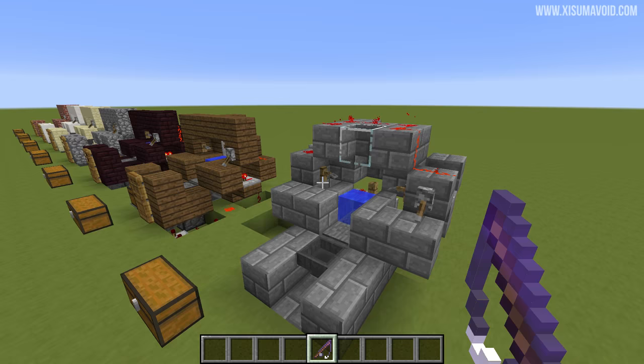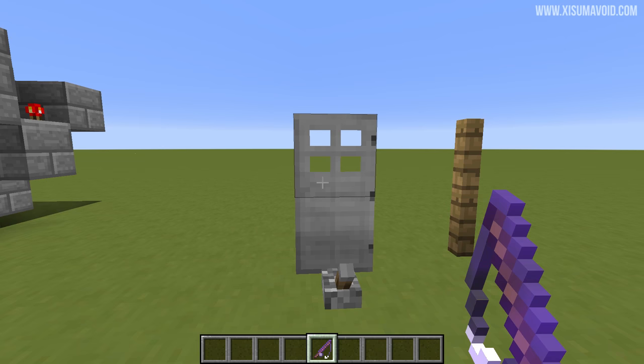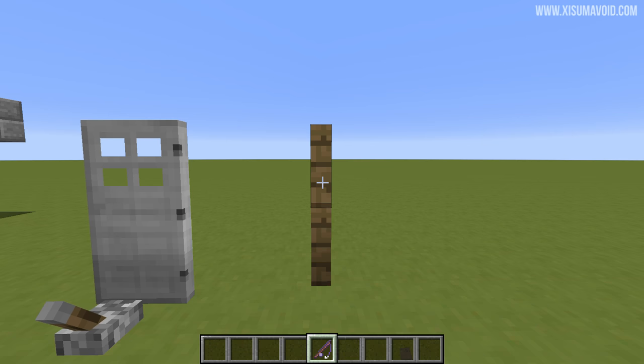What broke it was a change to the way that iron doors and iron trapdoors worked. So if we go over here and right click on the iron door, you can see that the bob gets cast, and this is not what used to happen. What used to happen is the same thing that happens when you right click on a fence post, which is the fishing rod just wiggles around like that and nothing else happens.